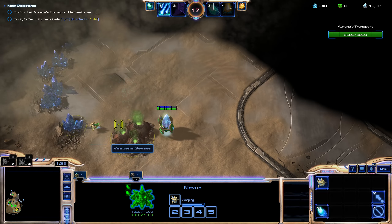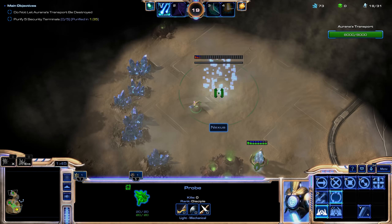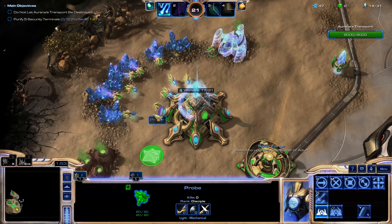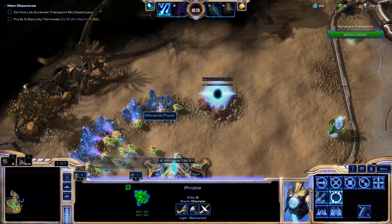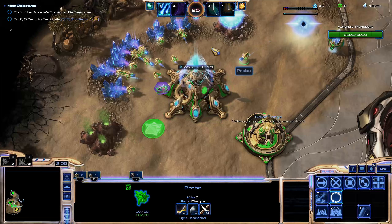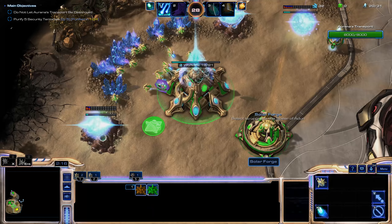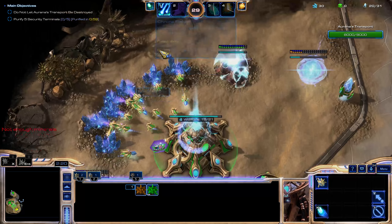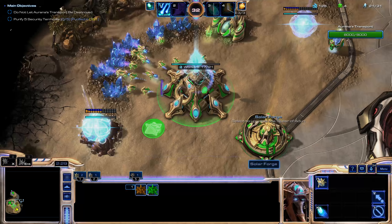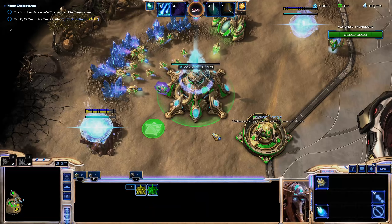Let's finish off this barracks so we can actually take our expansion. Nice and early. Next up I'll want a Gas, because Carax needs Gas. Then a Gateway. Now get another Gas, because all of Carax's good units — such as Carriers, Colossus, Immortals — they all require Gas. And even the Energizers too. Energizers are a good part of a healthy Carax army.